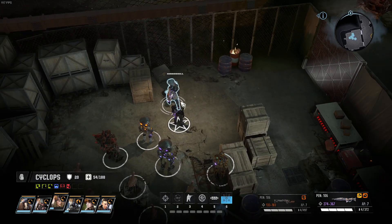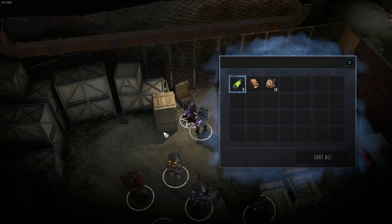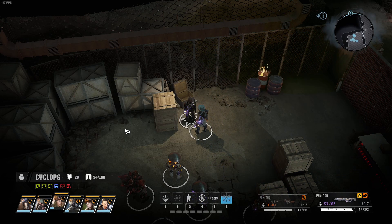We've got a level 8 fragmine to disarm - there you go. And a container with a radiation detection rod: originally used by pre-deluge scientists as a wearable warning system that turned yellow when they absorbed radiation. These rods, made of lab-grown synthetic diamond, are now worn by followers of the Holy Detonation as badges of honor to prove they've worshipped in the presence of their god. And a gently glowing science textbook - unless this pre-war textbook is a bible in disguise, something meaningful must be inside if it's glowing like that.